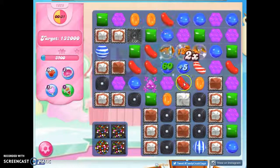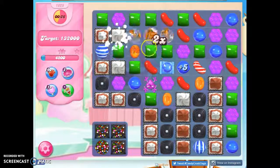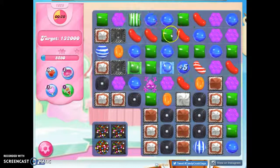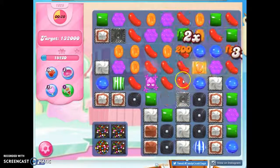Nice cascading. That plus five gets me more time in my time bank when I collect it. And look at all of these specials we're now creating. I wish I could get a color bomb, but a striped-wrapped combo gives us a lot of points too.